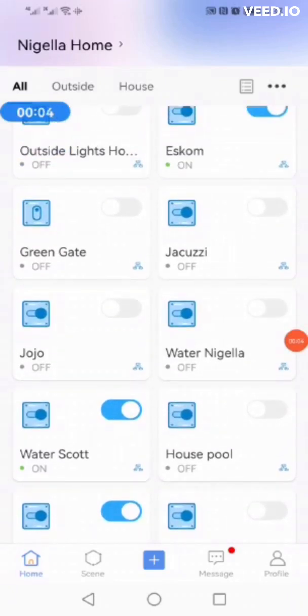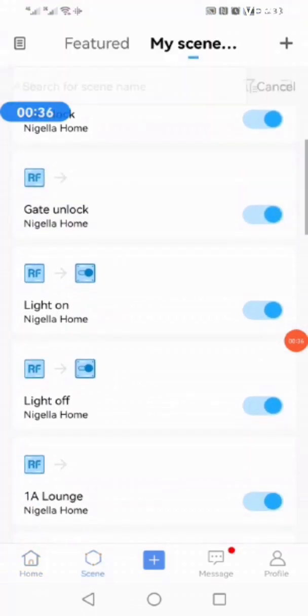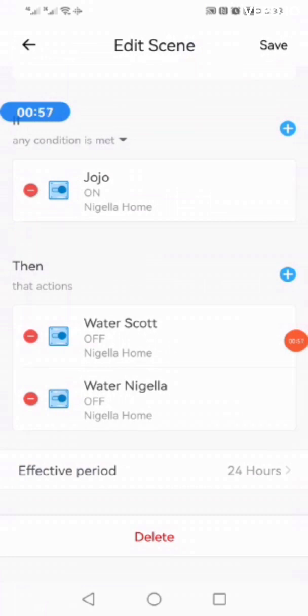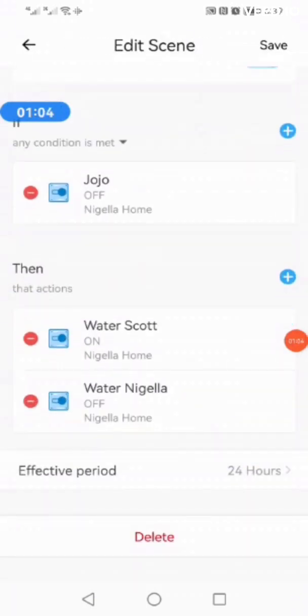Now I just want to record what's happening here on the solenoid switches. As you can see, I've got two properties — Water Nagella and Water Scott Road — and the JoJo. At the moment we're on mains because Scott Road is on and the JoJo is off. If I go into the routines or scenes in the settings, when the JoJo is on it'll turn both properties' water off, and when the JoJo is off I can then choose which property I want on and which I want off.